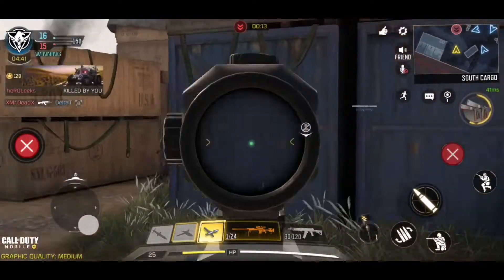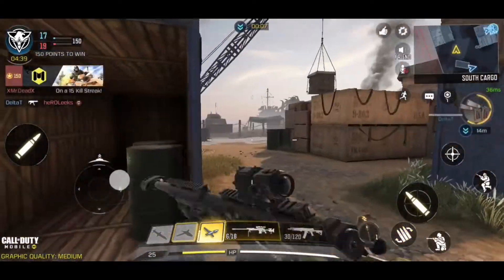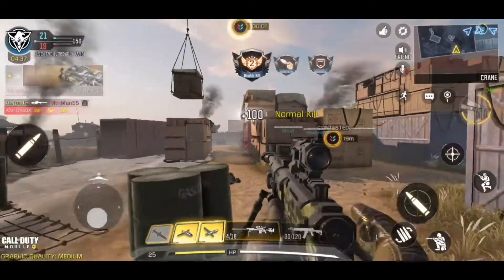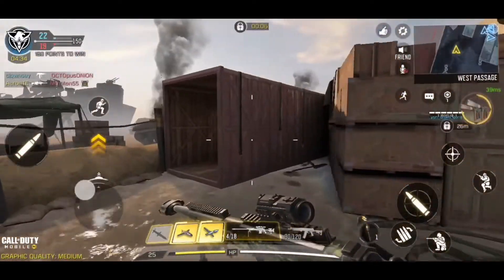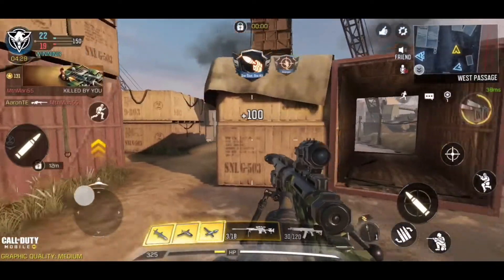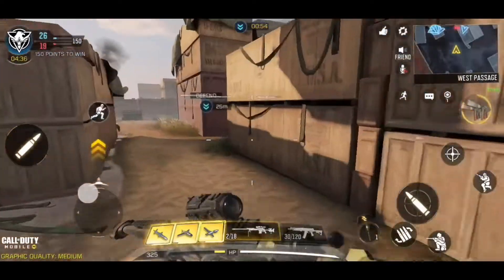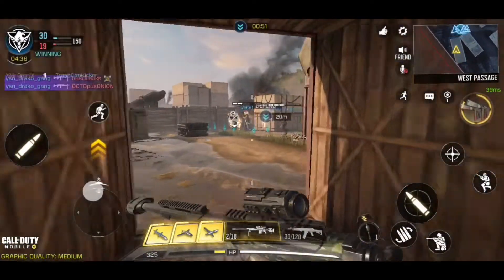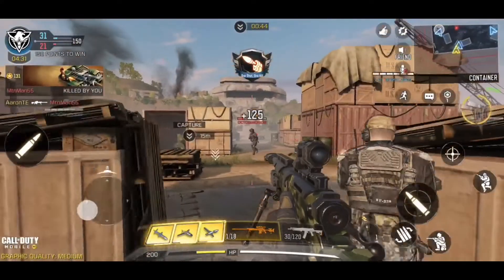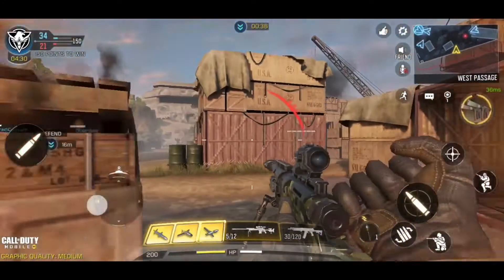One more thing I want to talk about is the Kilo bolt action — the new marksman rifle coming to the game, the first one, basically a sniper rifle. I'm really curious to see how it's going to compare to the other snipers. With this whole gunsmith attachment system coming, you can really increase the speed of snipers now. The DLQ-33 is the heaviest sniper in the game, but I made it pretty fast. Now imagine these attachments on an Arctic, a Locus, or an Outlaw — snipers are going to be extremely fast. I'm curious to see how it's going to compare to the Kilo, because the whole point of the Kilo is fast movement speed, fast ADS speed, for a marksman/sniper rifle.